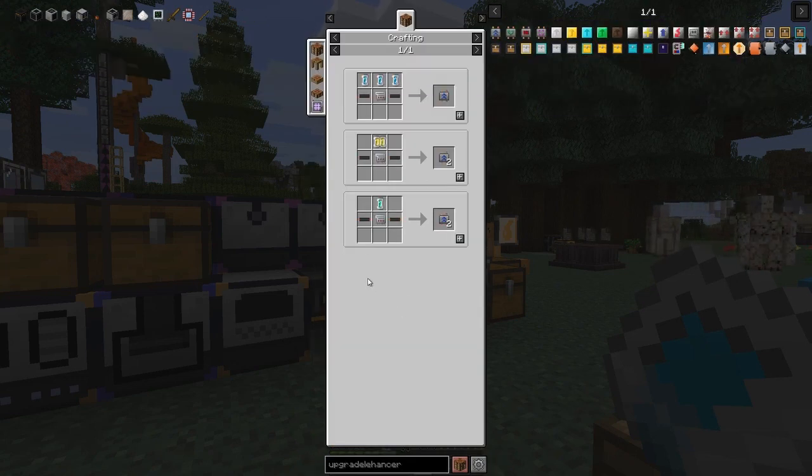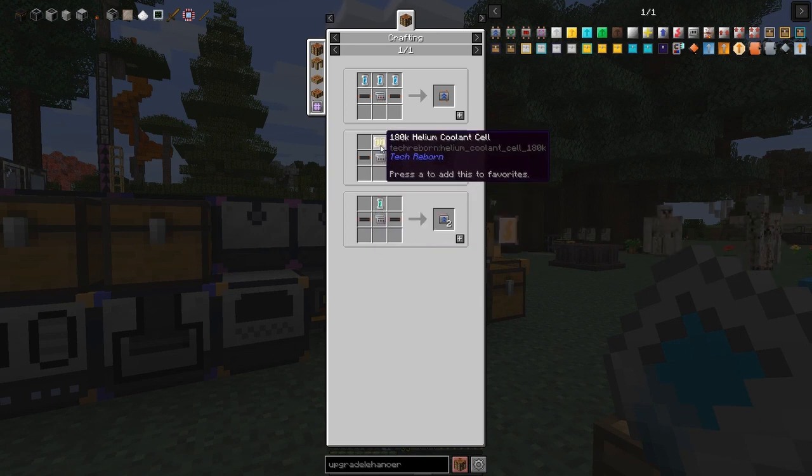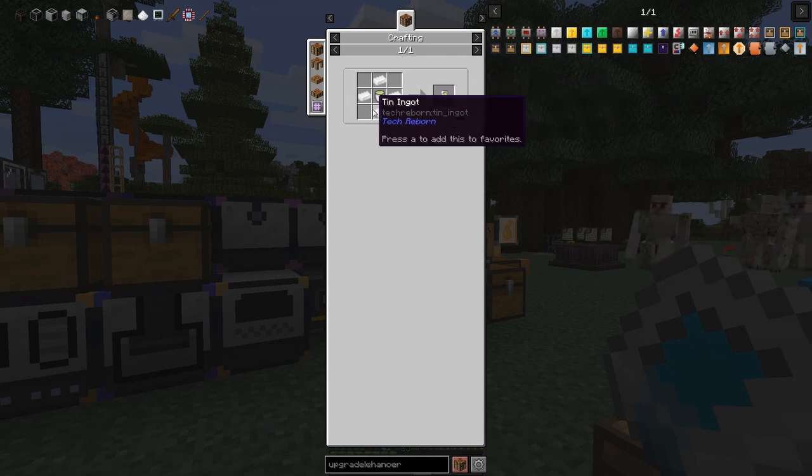There are different recipes, and the one I'm going to be doing is this one here. I think there's 180 helium cells — it's reasonably tricky. We need buckets of helium to make these 60k helium cells.